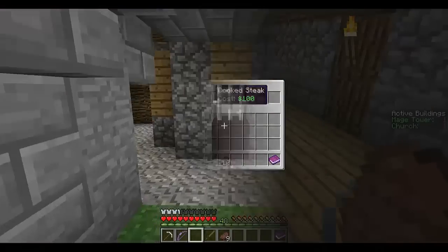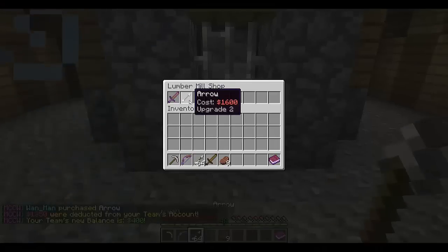You can actually buy cooked steak or any other foods, or if you are in the lumber mill, buy arrows.